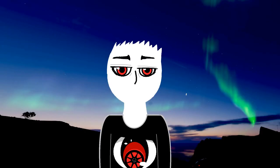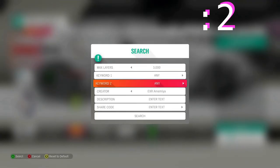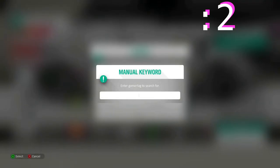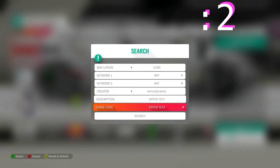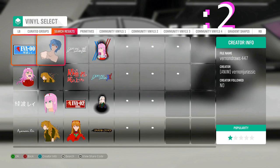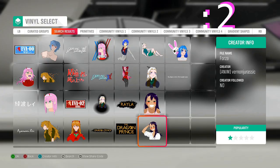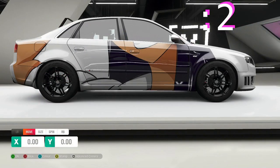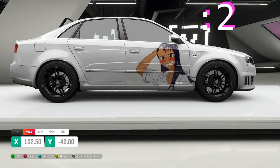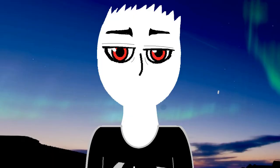But what if you know a creator and want to use their groups? Search for vinyl group again, then type in the game tag of the creator, and here you will see all the groups they have shared.